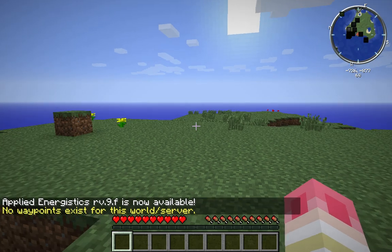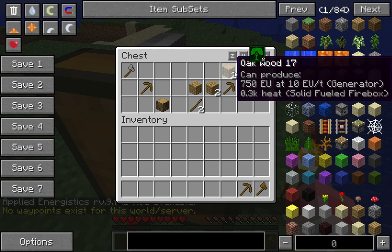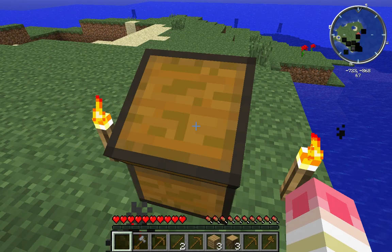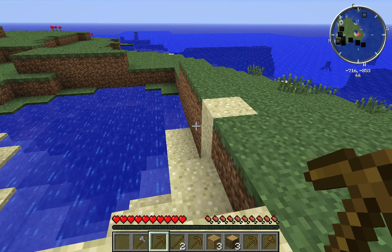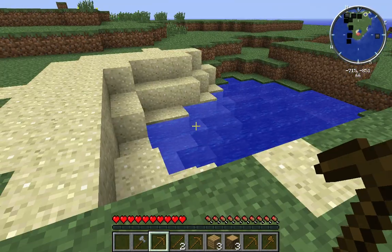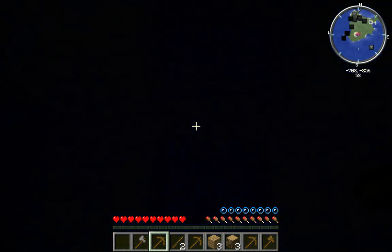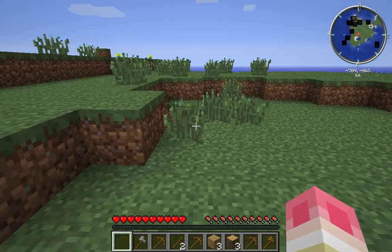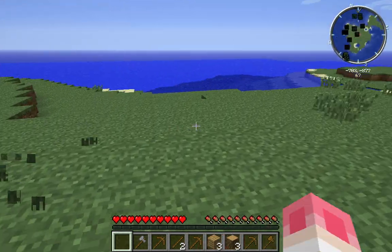There we go. Alright, looks like my bonus chest is over there. Let me go ahead and grab all the things. It definitely could have given me a shovel. Let's see — I've got some water, I've got some sand. Do I have direct access to stone? I do not. Actually, I do have direct access to stone. Cool. So it looks like I'm on a nice little island here.